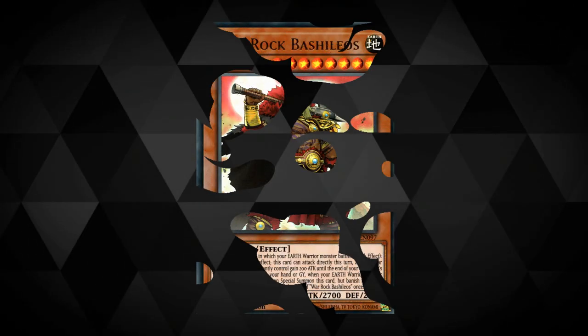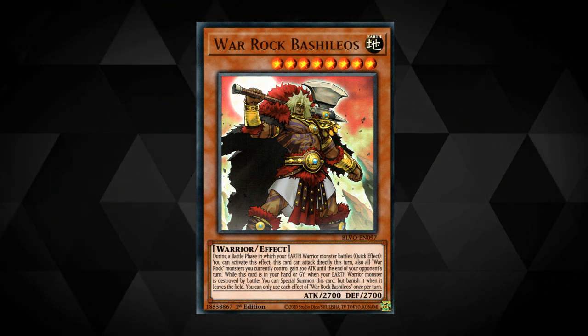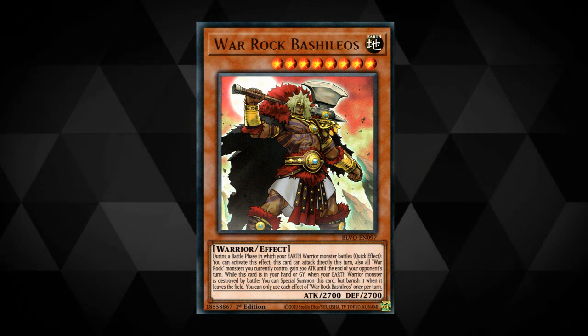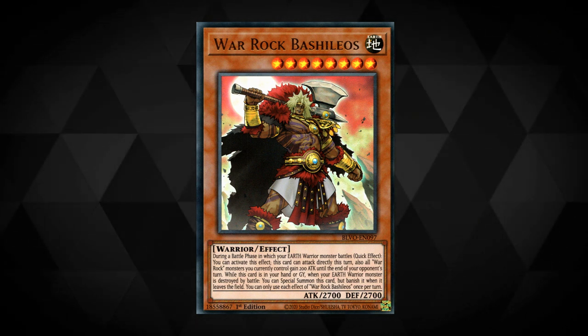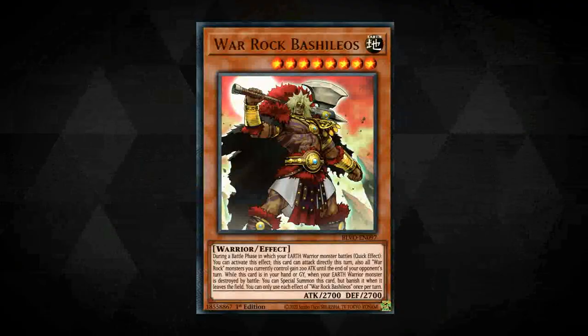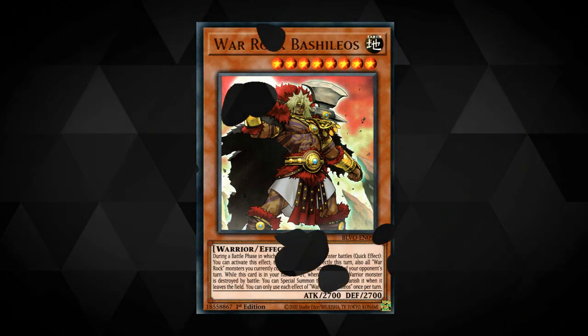We start off with War Rock Bashilios. During a battle phase in which your Earth warrior battles, quick effect, you can allow this card to attack directly this turn and also your War Rocks you currently control gain 200 attack until the end of your opponent's turn. While it's in your hand or graveyard, when your Earth warrior monster is destroyed by battle you can special summon this card, but banish it when it leaves the field. Each effect is a hard once per turn.